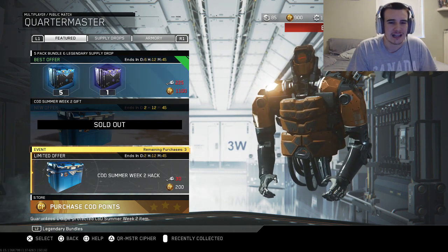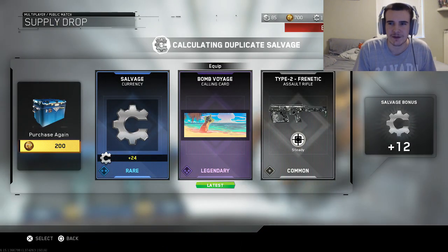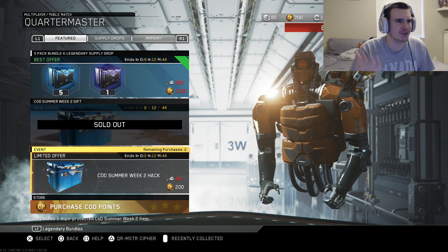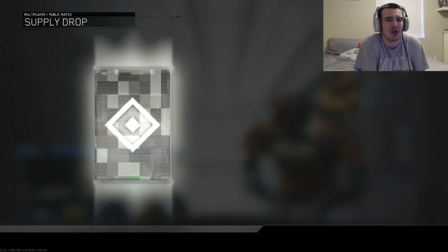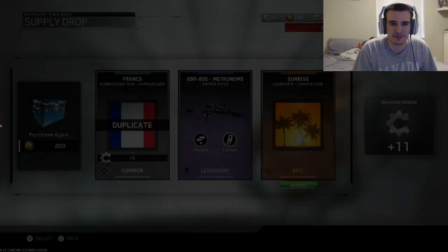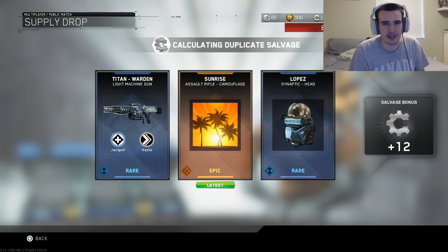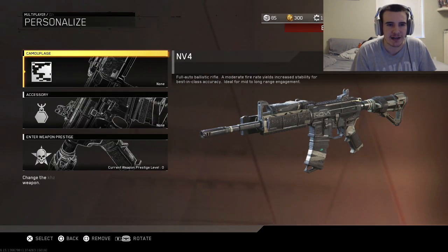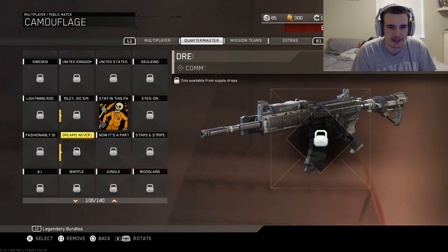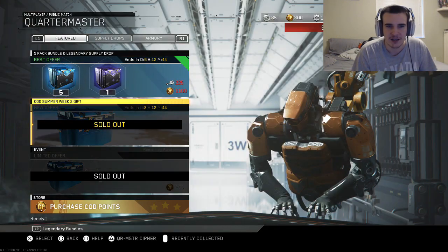Should I even open these now? I might as well — I got the one I wanted, but maybe I should save it for next week because they'll probably have another variant. We only have two more, so screw it — I'm too happy. Maybe we get something else. Sunrise for the launchers. I can only open one more. Sunrise for assault rifles — yeah, that's definitely worth it. I bet if you put the sunrise camo on your NV4 AR, you're guaranteed to get it. There's so many camos in this game.